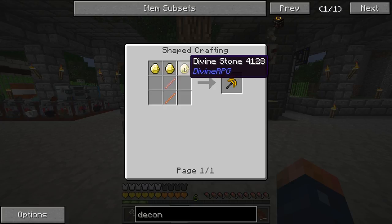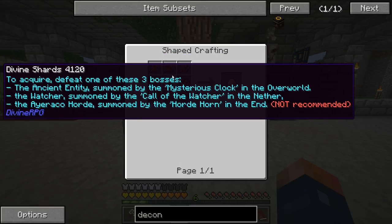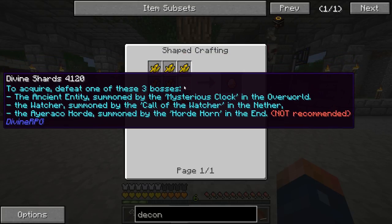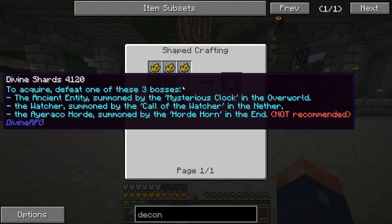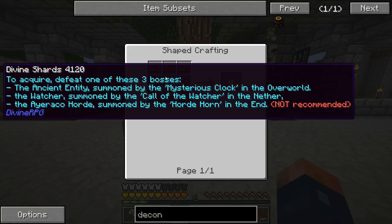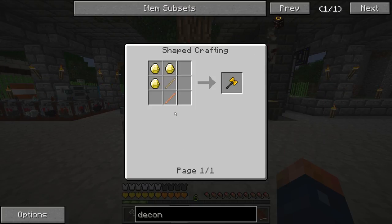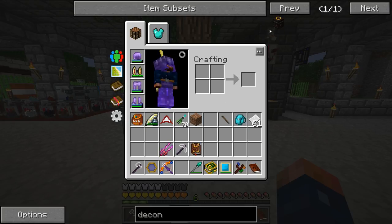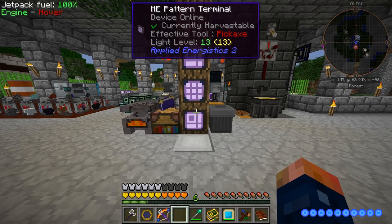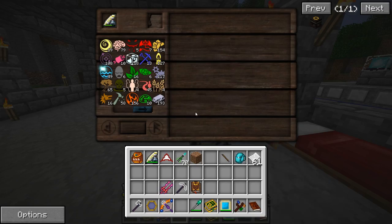I don't know these divine stones - what does this come from? Oh, this is from that boss - it comes from the Watcher, or the Horn or the Call - whichever one you want to do. I don't have any of those yet. It looks like you kill a lot of bosses, which you probably do inside a spawner - the MFR spawner over here, something like that.